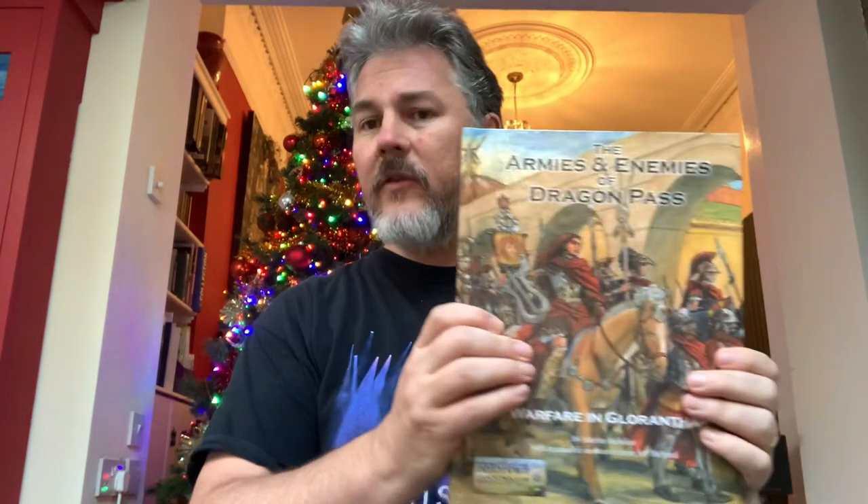Hi there, it's me again, Nick Brook, and I've got something beautiful to show you that I helped make recently. This is the print-on-demand edition of The Armies and Enemies of Dragon Pass, a mighty tome by Martin Helston.